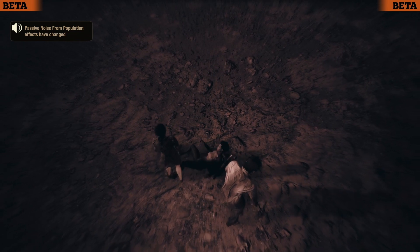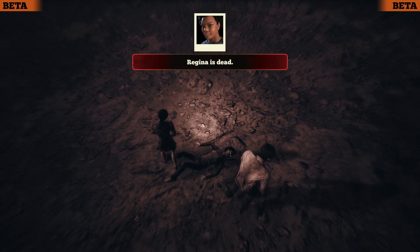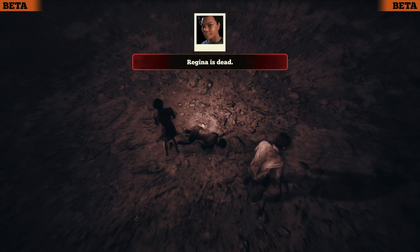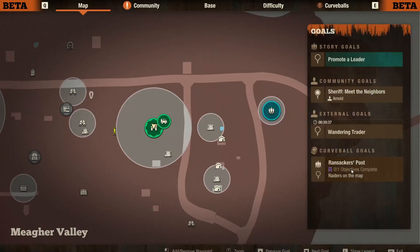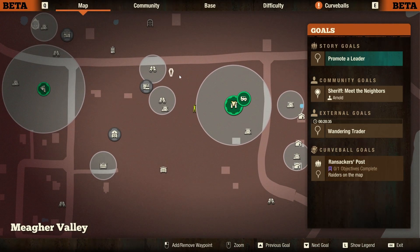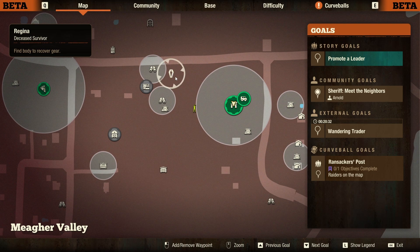Next is yet another change that has been requested for years. When a community member dies and becomes a zombie, there will now be a coffin icon on the map marking their exact location that moves with the zombie, so you no longer have to search the whole map for their body — you can go right there and get all your stuff back.